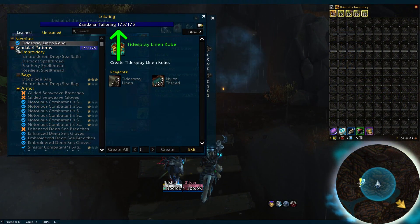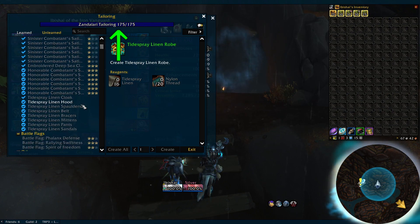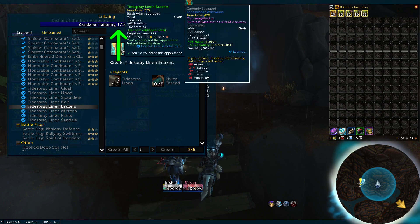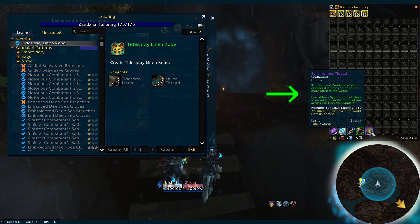So, let's look at what you need. First, you'll want to do this on your tailor. Your tailoring skill also needs to be maxed, and you need to do the Tools of the Trade questline, which will show up when your skill is maxed, and you're going to need to craft the Synchronous Thread. With that done and the Synchronous Thread in your bags, cloth will drop way more for you, so you'll really want to do this part.